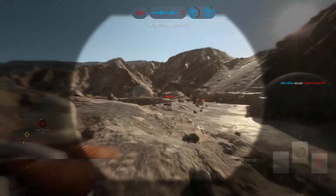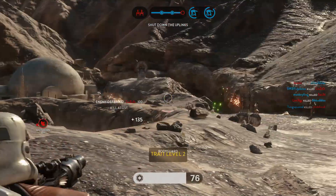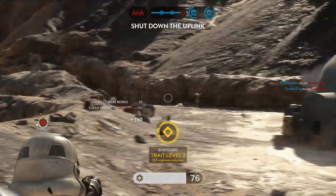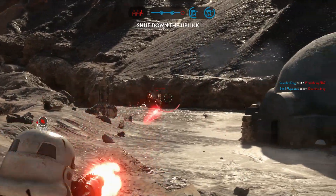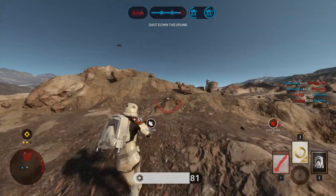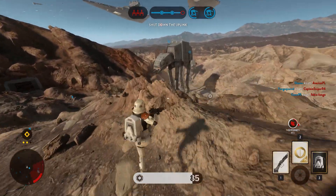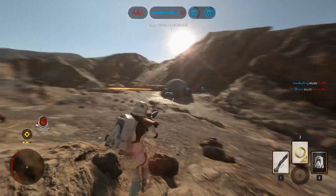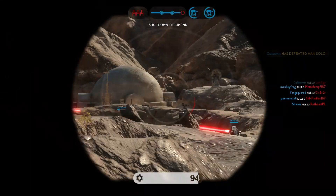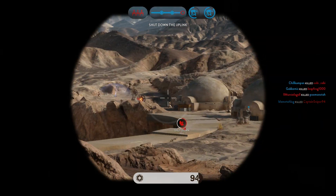Speaking about damage, that's pretty much the only thing that speaks for the cycler rifle, and even that advantage is very minimal. The T21B kills enemies in 3 hits, or 2 hits if one is a headshot, whereas the cycler rifle requires 1 shot to the head or 2 to the body. You also have to keep in mind that the cycler rifle has a 15 second cooldown for 1 shot, whereas the T21B has no cooldown — you can just spam it as long as you control the overheat, meaning you can kill an enemy in a matter of seconds.